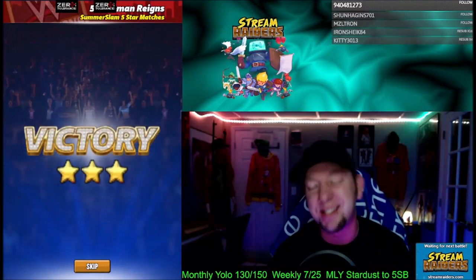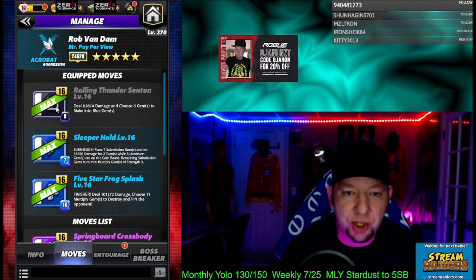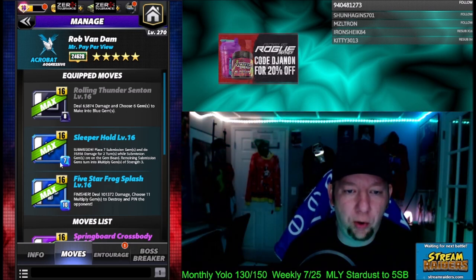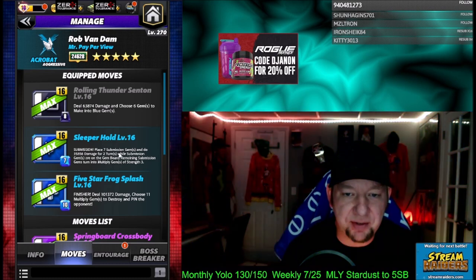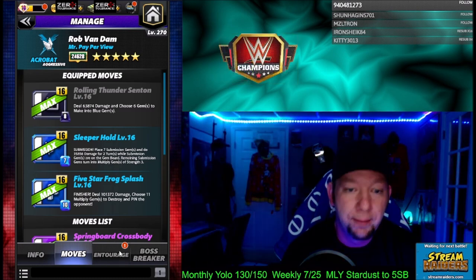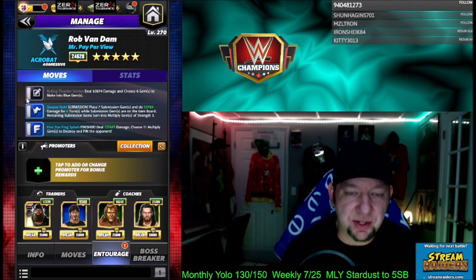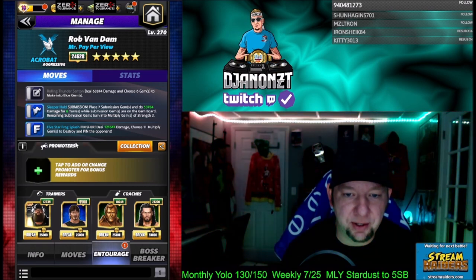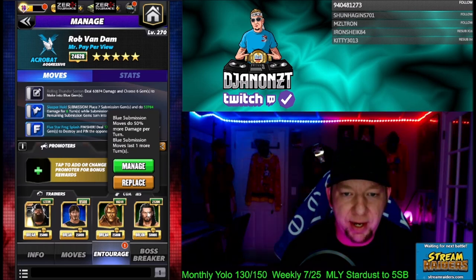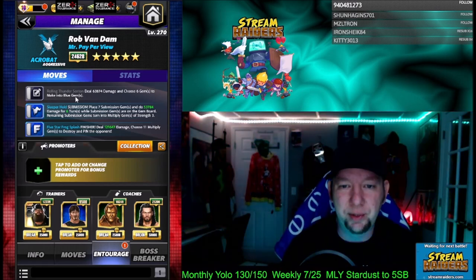Move set two — we now have the Rolling Thunder Senton: eight charge black, deals 63k damage and choose six gems to make into blue. And we got the Sleeper Hold: seven charge blue submission, play seven sub gems and do 35,000 damage for two turns, remaining sub gems turn into multiply gems of strength three. Keeping the finisher on there. Bray for black move MPs, Eddie Guerrero for extra blue sub turns, and Roman coaching for blue subs doing 50% more damage and an extra turn — so the sub does 53,000 damage for six turns, a little over 300k damage total.